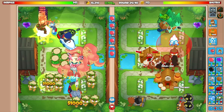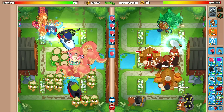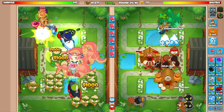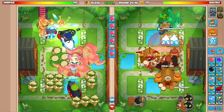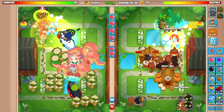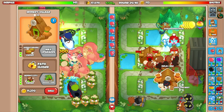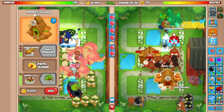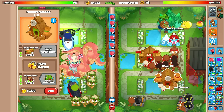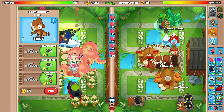Going for the ice right here — icicle impale will go right there if it fits. Yes! That's a pretty good spot. Going for embrittlement on standby. I need an MIB for round 26 DDTs — no ifs, ands, or buts. I'll sell this and replace it somewhere else, though we lose out on money.